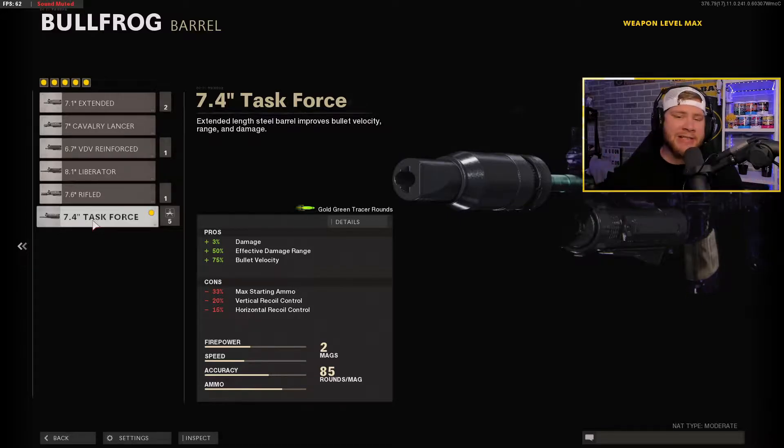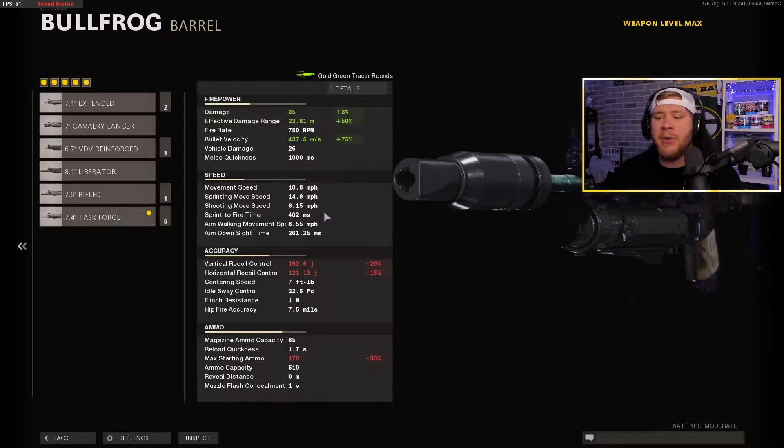The Task Force barrel is gonna give us the max damage possible for the Bullfrog — it's gonna increase our damage by 3%, our effective damage range by 50%, and our bullet velocity by 75%. As you can see on screen, we have about 35 damage per shot, which is okay, but with the fire rate of the Bullfrog and the 85-round mag we're gonna be running, this is not bad at all.